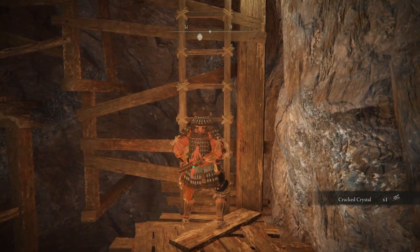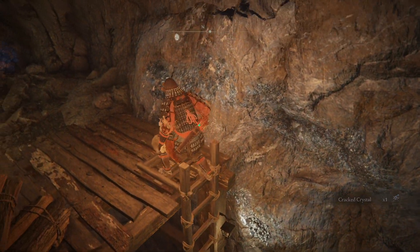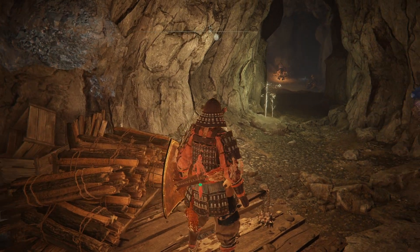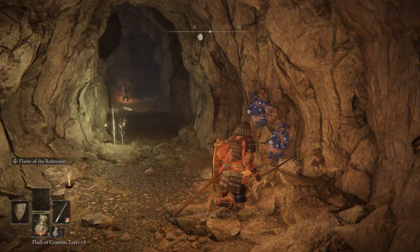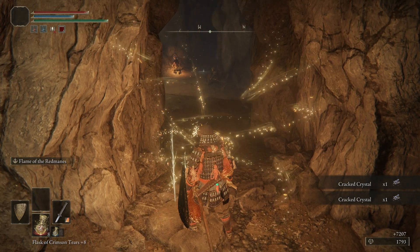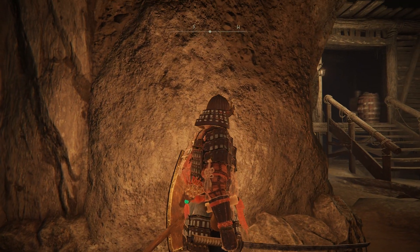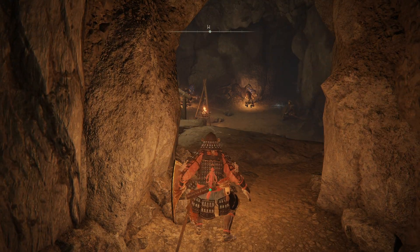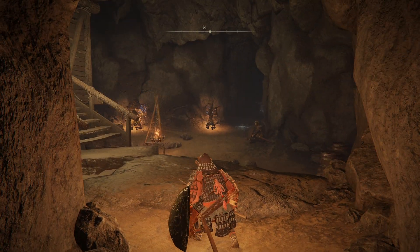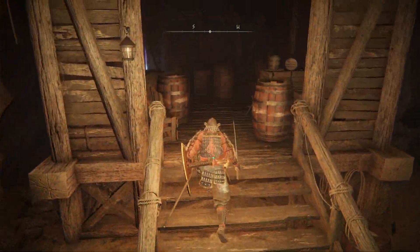I don't even know what those cracked crystals do — it's probably a mage thing I'm almost certainly never going to use. I'm wondering if you can grab that white item on the way down, maybe mash the grab button as you fall. Anyway, let's give this another try. I want to know where the dogs are coming from, so I'm going to check out this hut.